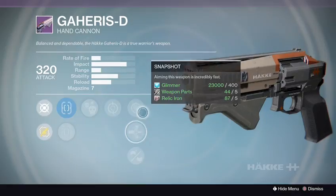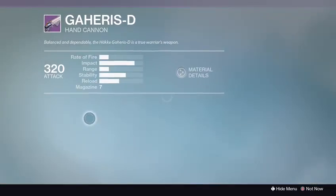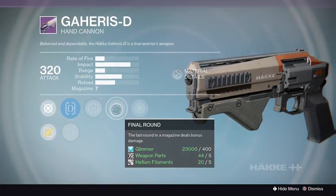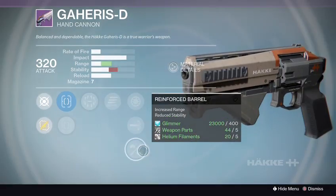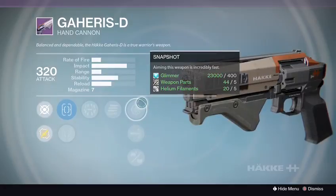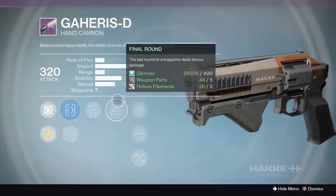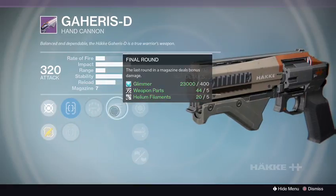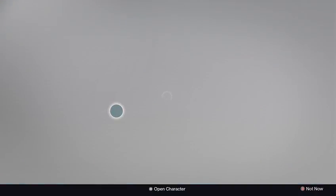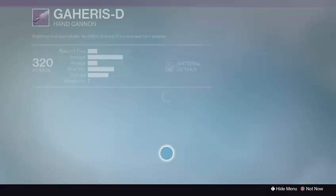I like Armor Piercing because it increases the range. Check out rank 2 — we got True Sights, Steady Hand, Surrounded, Final Round, Snapshot, High Caliber Rounds, and Reinforce Barrel. This could be a real beast in PvP and the Crucible. Get the High Caliber Rounds to stagger, and increased range with Final Round and Surrounded.